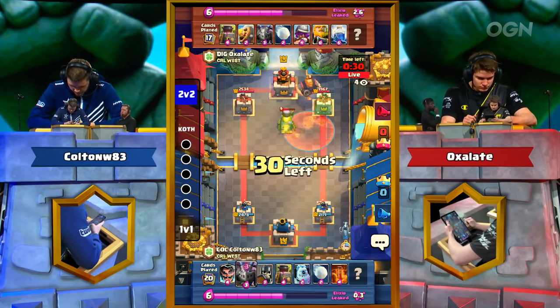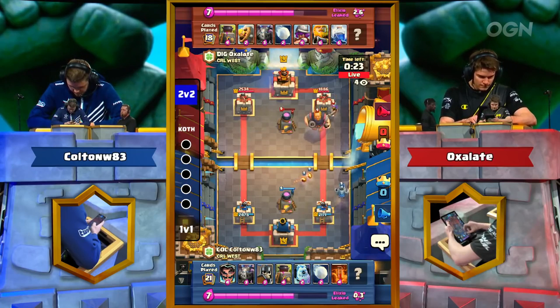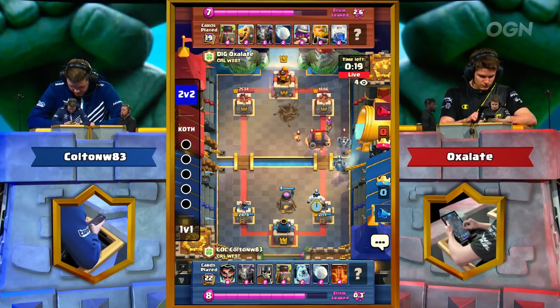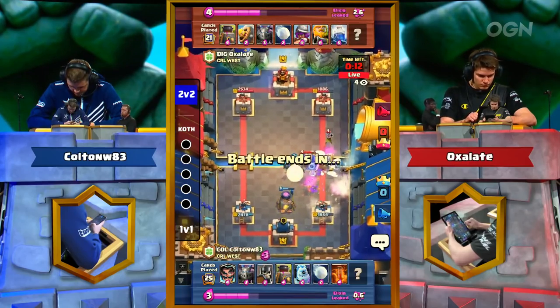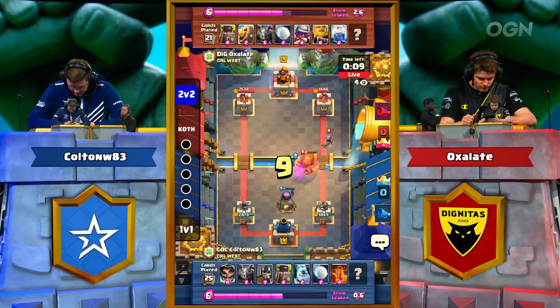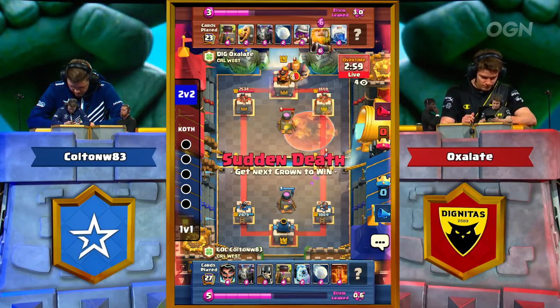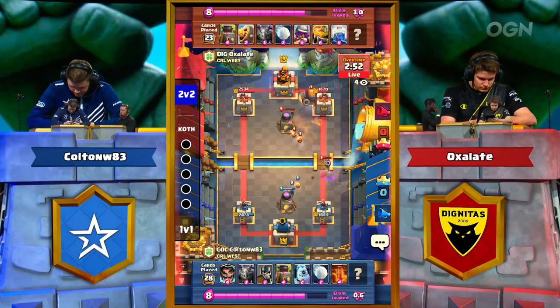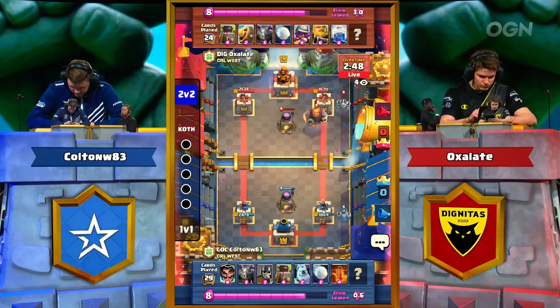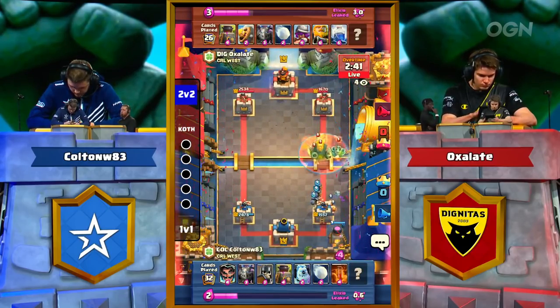RGs up again — you see Oxlade getting a little frustrated with those poisons. Colton playing very patient in this opening game of King of the Hill; it's almost unsettling how patient he's playing. Lightning this time also does not get the Furnace. We're going into sudden death overtime, things separated only by two HP. Poison changes that — Oxlade RGs up in the back again. This is his third or fourth Royal Giant.